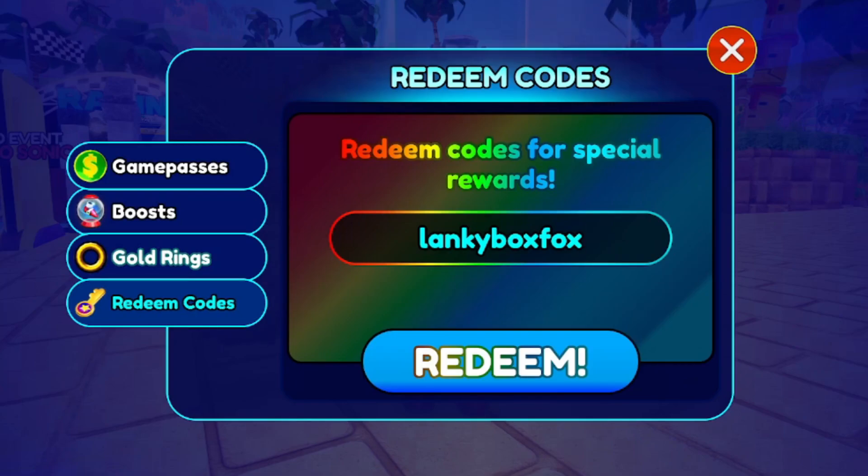Next code is lankyboxbox — all lowercase. This one should give you a faxy ko. We also have a second related code: lankyboxbox gives you a boxy ko as well. These are pretty funny codes.